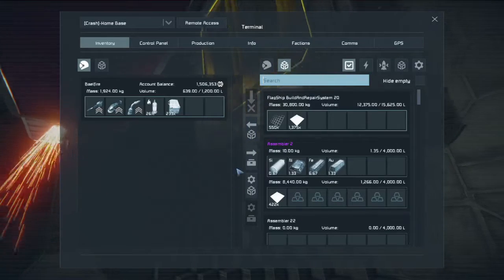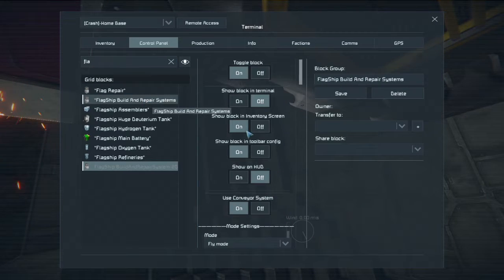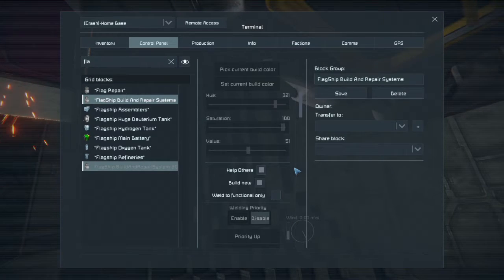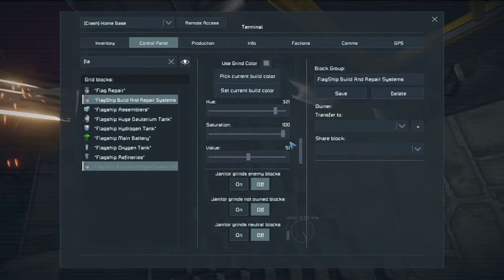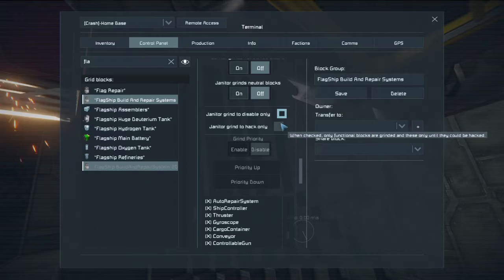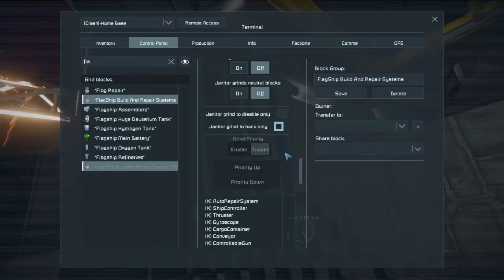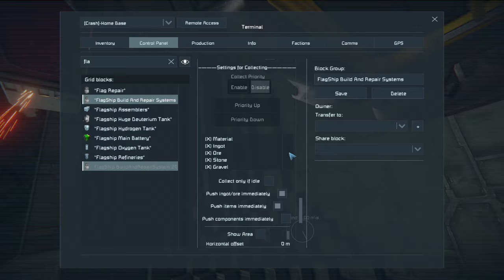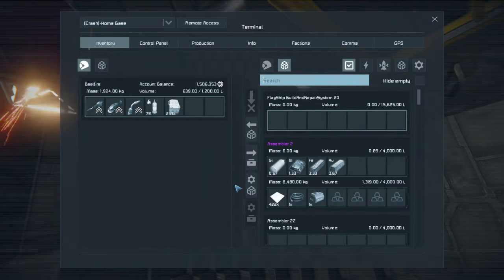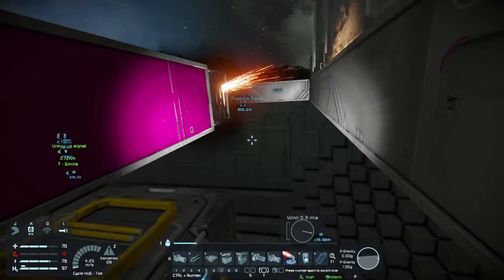And why are you — okay, ship building repair system: flag, ignore weld function, use grind color. Generator to disable and hack — actually, hack only. Actually, no, neither. Push components immediately — there we go. That should speed up their salvaging speed.